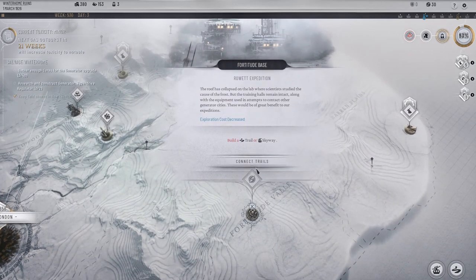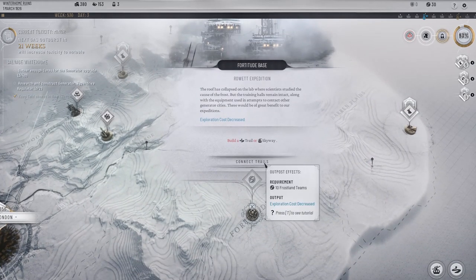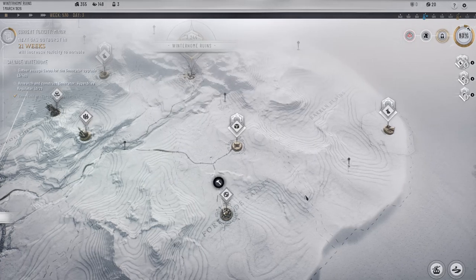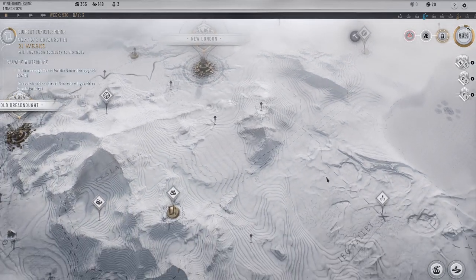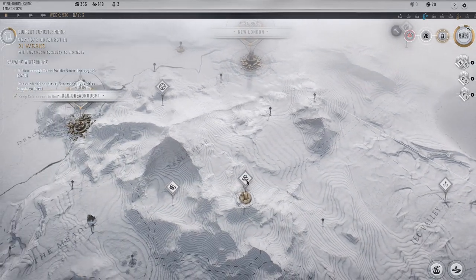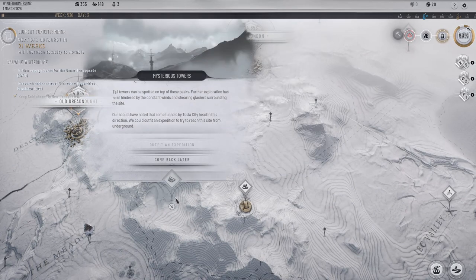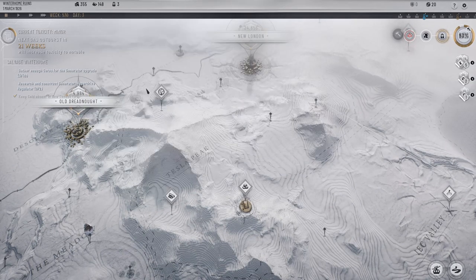What's this? Exploration costs are decreased. I mean, seems fine — not gonna lie, seems fine to me. Mysterious towers. Okay.